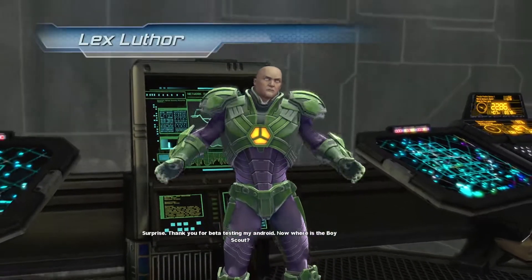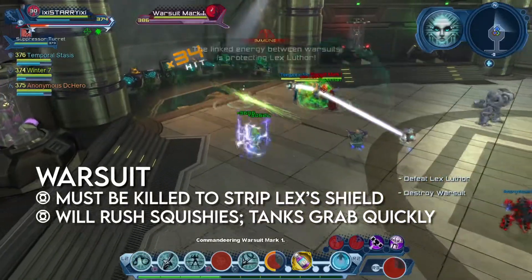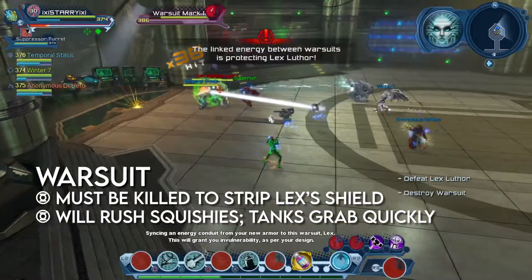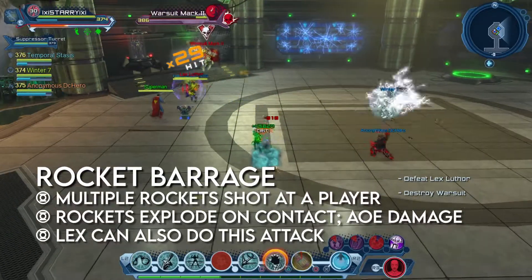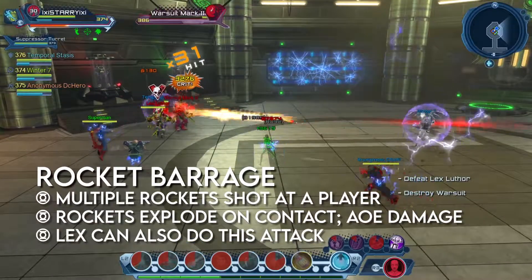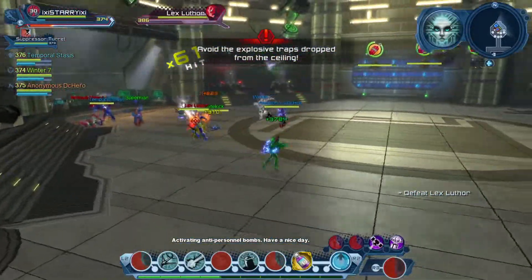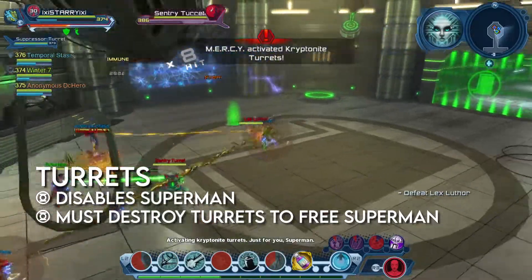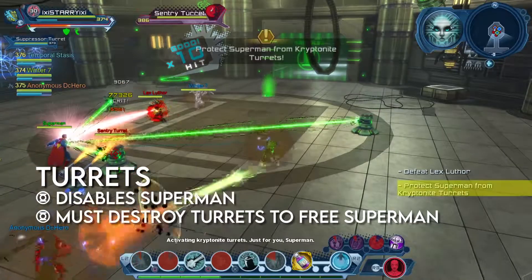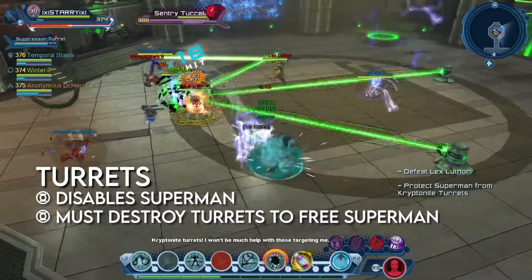The final boss of this instance will be Lex Luthor. One of the first mechanics you'll have to deal with is Lex's Warsuit. Lex shields himself and summons a Warsuit, which must be destroyed in order to remove Lex's shield. The Warsuit will target a player for Rocket Barrage — rockets are shot at the player that will explode on contact, dealing massive AoE damage. Bombs will fall from the sky, exploding after their timer reaches zero. Turrets will appear throughout the fight that will disable Superman. The green beams they shoot will damage players standing in them, so players must avoid standing in the beam's path while destroying all the turrets.